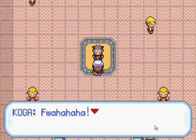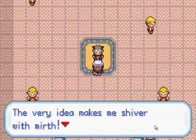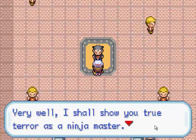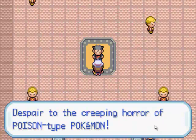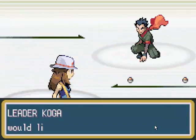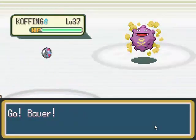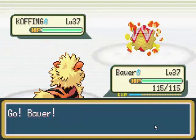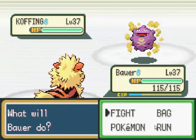Fuhahahaha! A married child like you dares to challenge me? The very idea makes me shiver with mirth. Farewell — I shall show you the true terror of a ninja master. Poison brings steady doom. Sleep renders foes helpless. Despair at the creeping horror of poison-type Pokemon. This is Koga, Fuchsia Gym leader, and he uses poison-type Pokemon. He's gonna start with a Koffing, level 37, which knows Hypnosis, Self-Destruct, Sludge, Smokescreen, and Toxic.